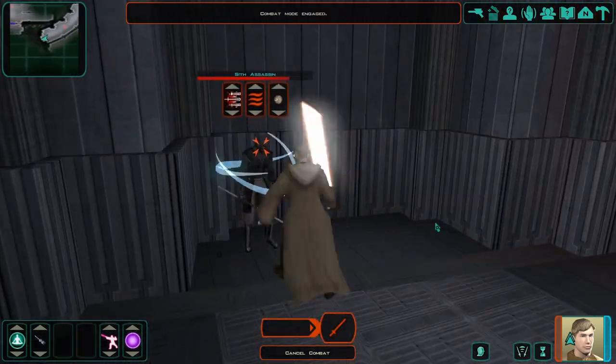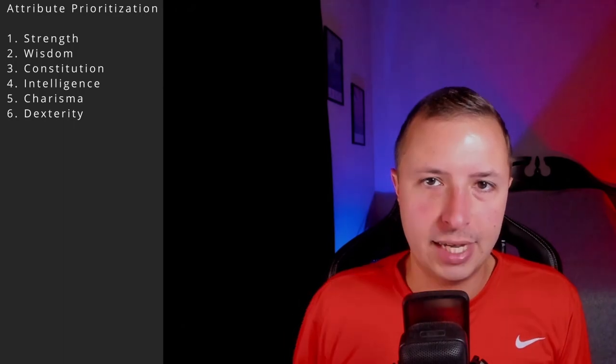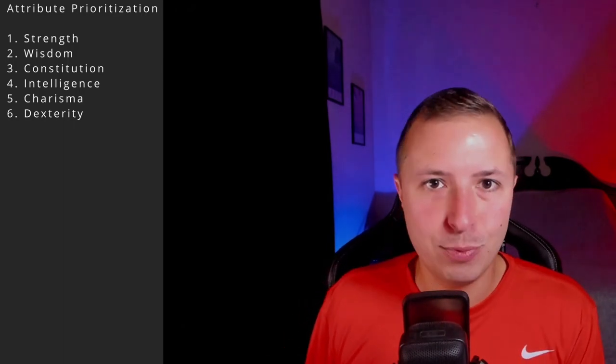For attributes, feats, and force powers, these are recommendations and guidelines, not rules — play the game the way you want. For a Guardian going into these prestige classes, I would put Strength as my top priority attribute. You're going to be dealing lots and lots of damage, and adding sneak attack on top means insane damage output. Wisdom is my number two — you'll want to land Stasis Field and Insanity to incapacitate enemies so you can use sneak attack.